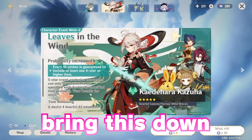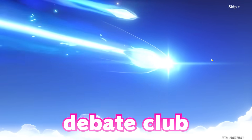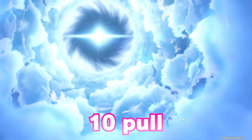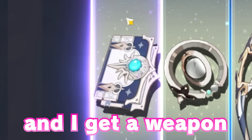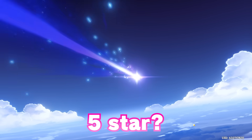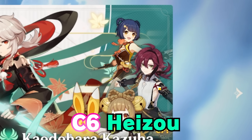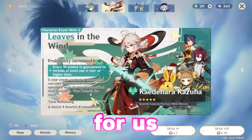Let's bring this down to 281. This could potentially be okay if we get a debate club. First proper 10-pull — it's not like we're gonna get a five-star on this. And I get a weapon. This is a horrible sign of things to come. We got another yo-yo constellation. I already have C6 Hazo and Xiangling, so that's just gonna be more wishes for us if we get them.